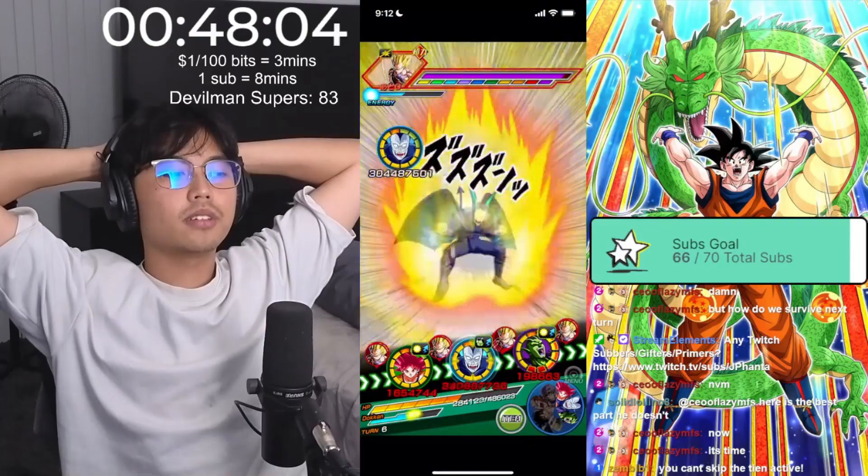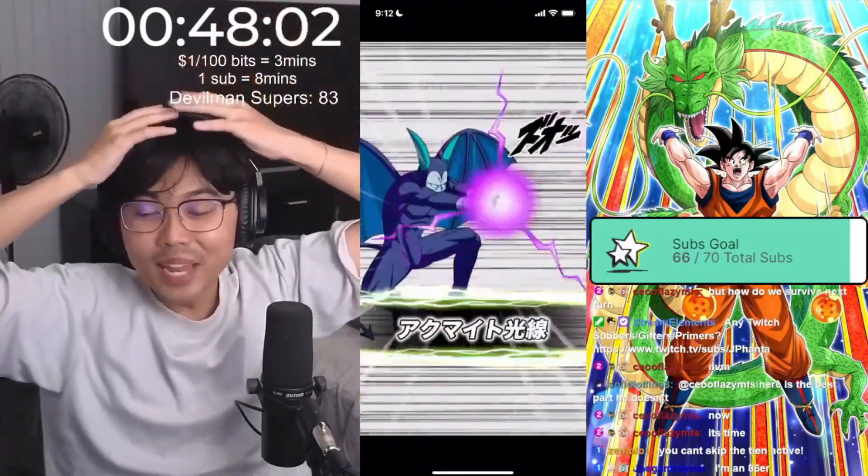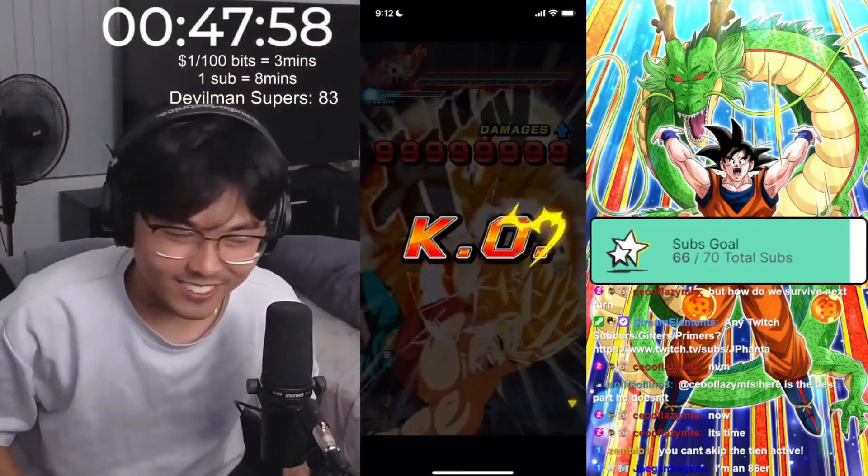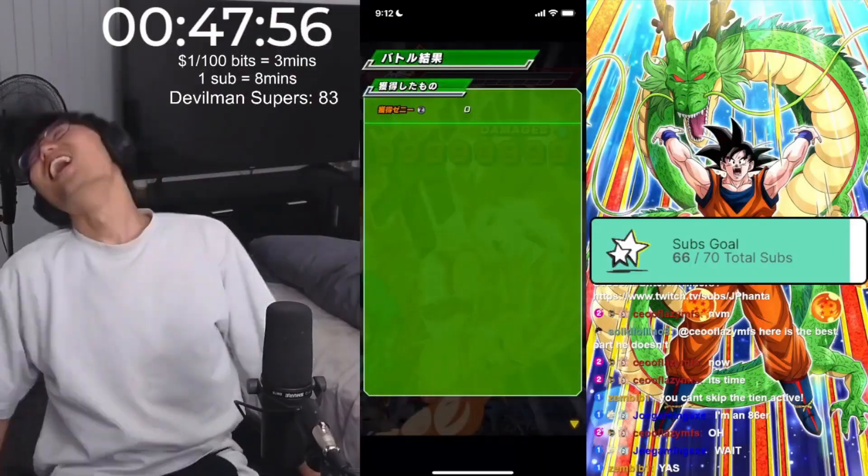I did do this by cheesing with Devilman on the left route, since Devilman can one-shot the STR Vegeta on the final phase. But there's also missions to do the right route, as well as using all five types in Dokkan Battle: AGL, Tech, INT, Physical, as well as STR.